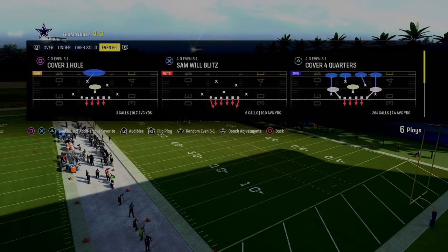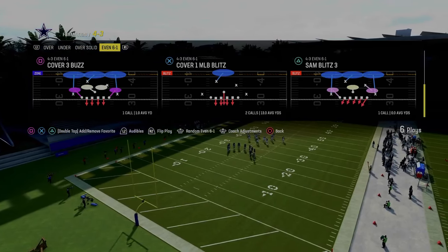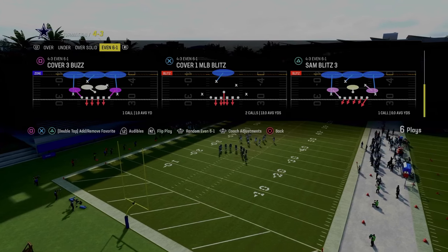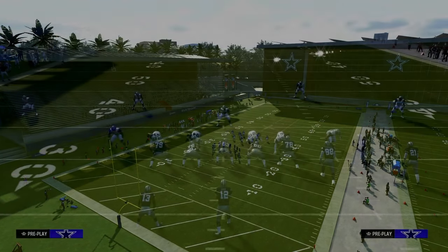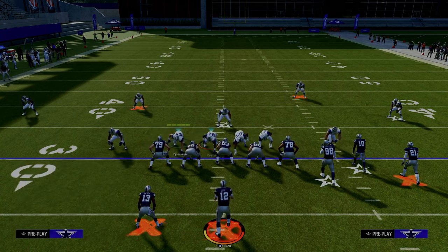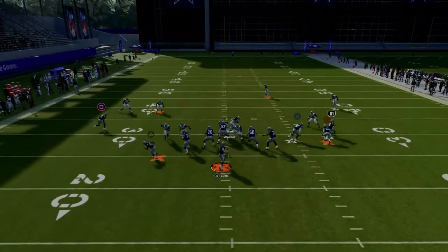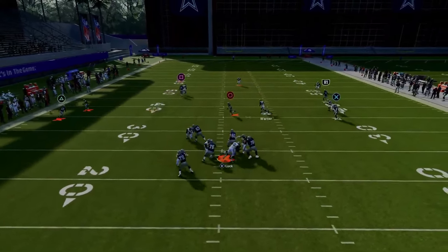We're going to start out in the Kansas City Chiefs playbook, in the 4-3 Even 6-1 formation, and we're going to be calling this play Sam Blitz 3. We have auto-flip off and we're going to go ahead and flip this play — I think it makes the blitz a little bit better. For the setup, we're going to pinch our defensive line and crash it to the left. Stand about right here with your user, and you're going to get this nice pressure around the edge every single time.